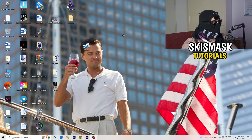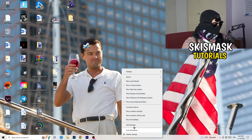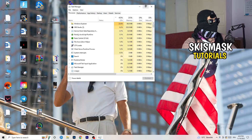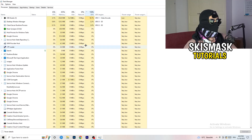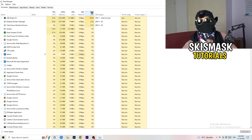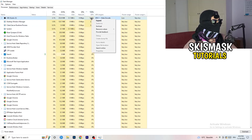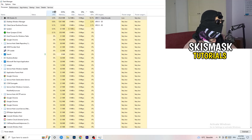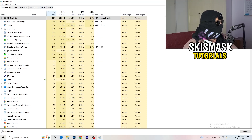Next, navigate to your taskbar, right-click it, and open Task Manager. Go to the Processes tab where you can see CPU and GPU usage. Click on GPU first and end every background task that is using too much GPU that you don't need — for example, Razer Synapse or similar apps. Right-click and select End Task. Once finished with GPU, do the same for CPU.